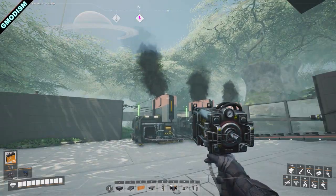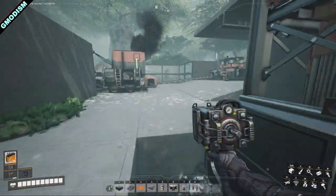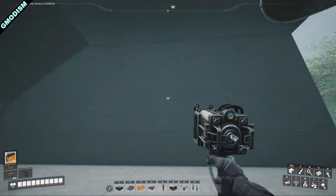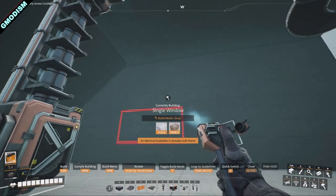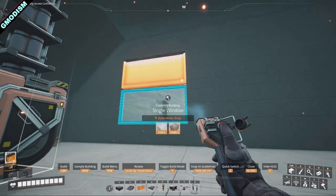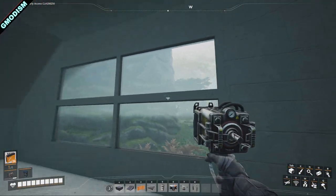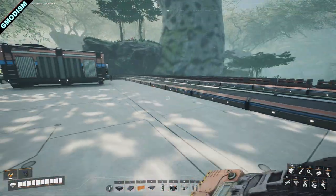You can see we're producing a brutalistic hellhole of a factory here — only concrete! A little building tip: just select a window or door, hold Ctrl, and click it on the surface you want to exchange for another material. Very nice.